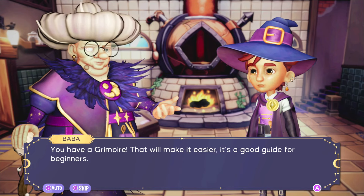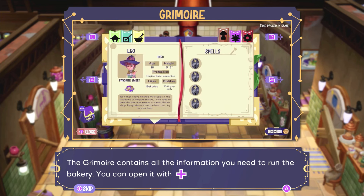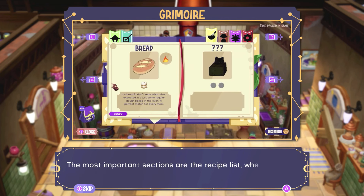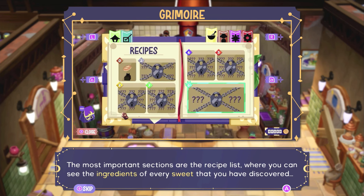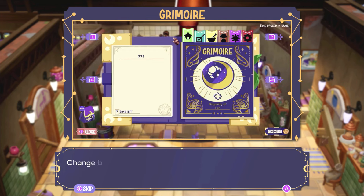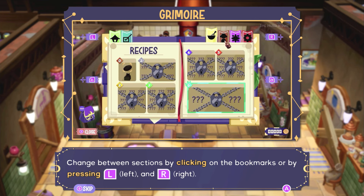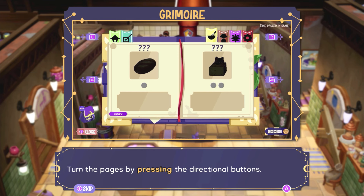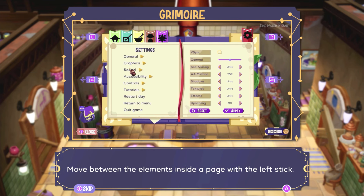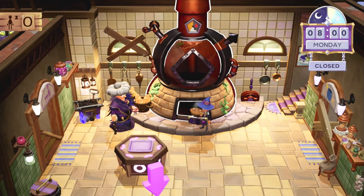'You have a grimoire that will make it easier — it's a good guide for beginners. The grimoire contains all the information you need to run the bakery. Open it with Plus. The most important sections are the recipe list, where you can see ingredients of every sweet you've discovered, and the list of sweets customers have ordered. Change between sections by clicking bookmarks or pressing L and R. Turn pages with directional buttons, move between elements with the left stick. Close the book with Plus.' Okay, let's try this.